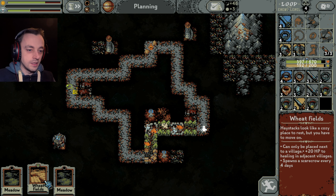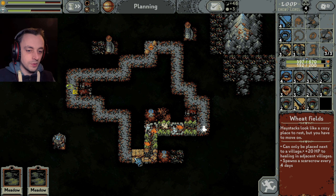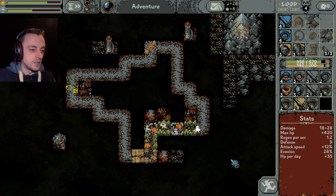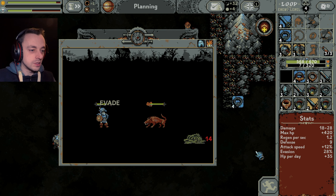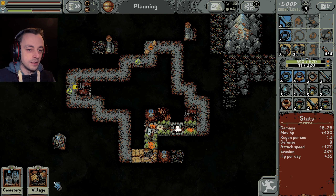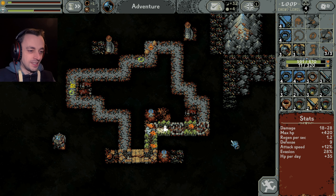Let's put that there. A wheat next to a - oh, I see it's there. Interesting - I thought it would be on the outside, not on the inside. Spawns a scarecrow - I wonder what the scarecrows are like. I hope they're nice. They're not going to be nice, but I hope they're nice. Carnivorous roots devour creatures. There goes the carnivorous roots eating up our foes. Good. Another village - excellent, let's have the village there. Oh no, I forgot about the bandits!